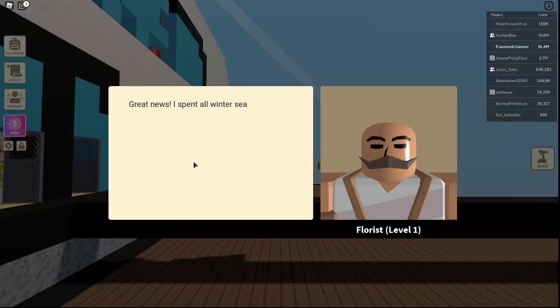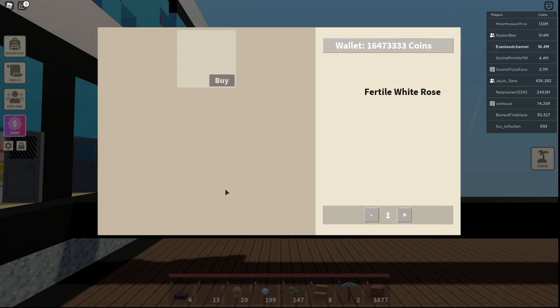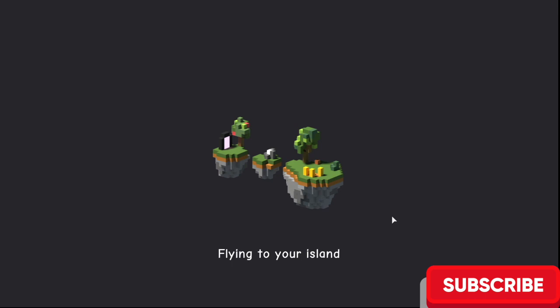Here I have Fulco, my friend, and I'm going to talk to him. The great news is I spent all winter searching for rare white roses and managed to snag them — they look wonderful on your island. You can view the shop and I've already bought them, but they are super cool. Oops, he just closed his island — good thing I bought it already!